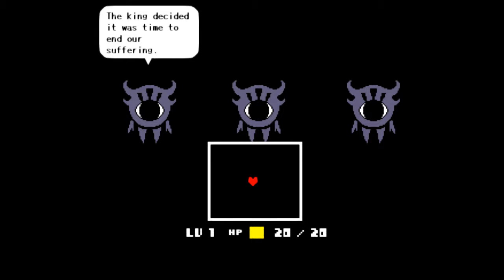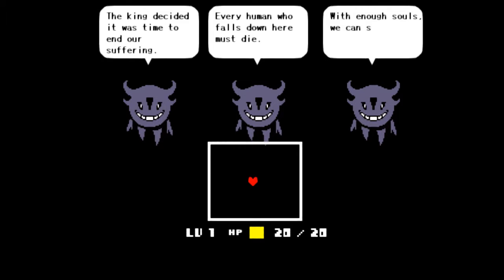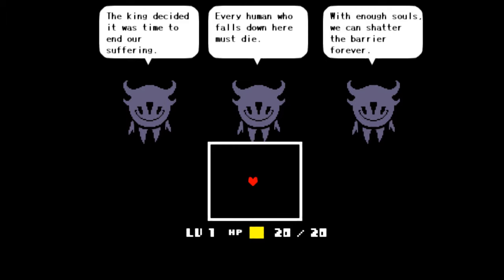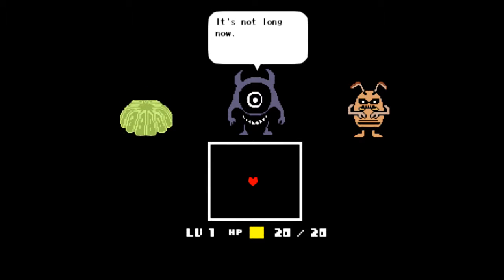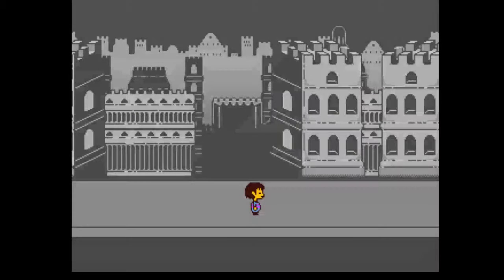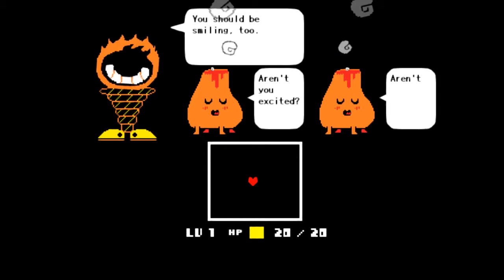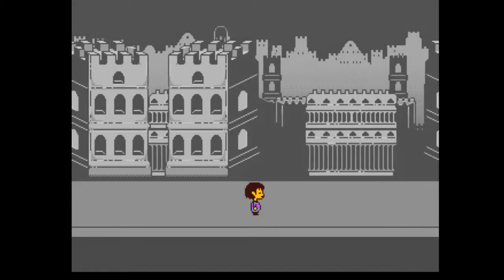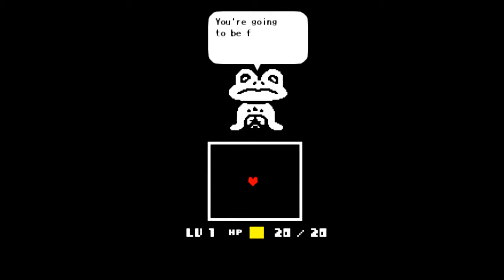The king decided it was time to end our suffering. Every human who falls down here must die. With enough souls we can shatter the barrier forever. It's not long now. King Asgore will let us go. King Asgore will give us hope. King Asgore will save us all. You should be smiling too - aren't you excited? Aren't you happy? You're going to be free.